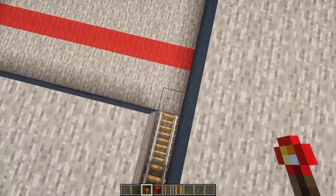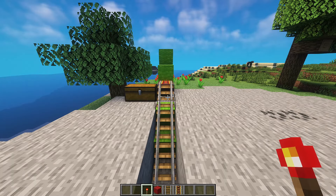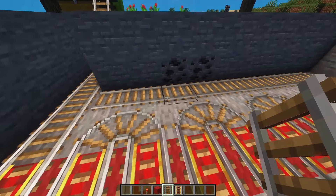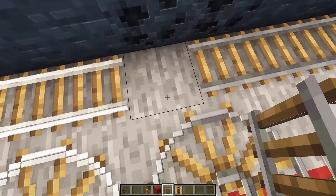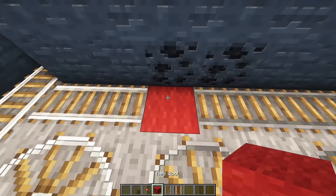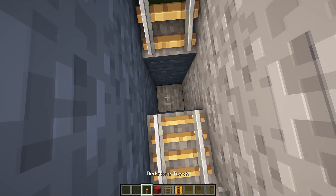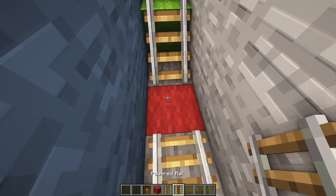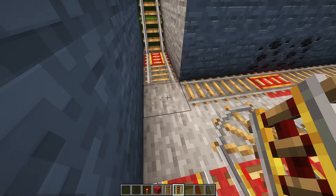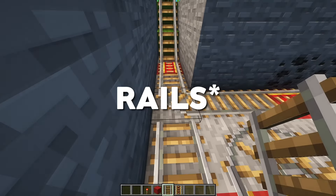Now it's time to wrap the rails all the way around and connect it up to the same powered line — this is what it should look like. Before you do anything, knock out this block here. Add a redstone torch here with a solid block on top and make this a powered rail. Do the exact same here so it doesn't lose momentum going up. To fix this issue, remove these two blocks and then add another rail here and a rail going here.